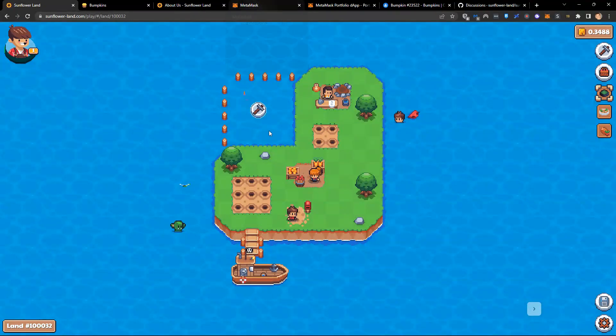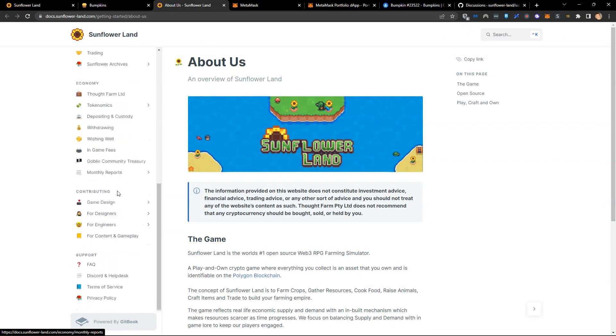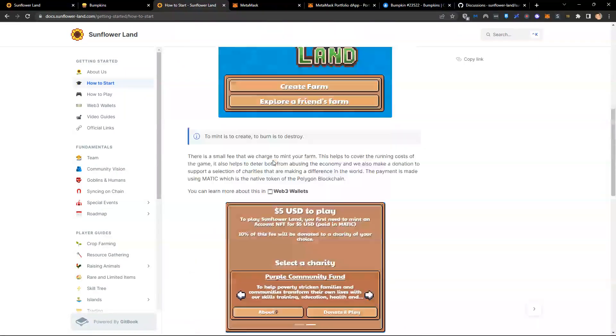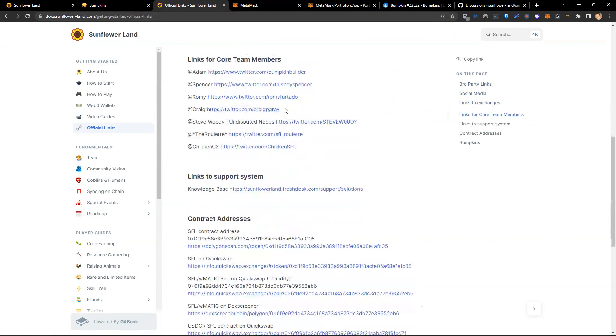So what we need to do is send our assets from our wallet into the game. You need to find the contract address. Don't worry — we have documentation at docs.sunflower-land.com. This will tell you everything about the game, how to get started, how to play, the web3 wallets, and all official links. Here you can see the SFL contract address under official links.